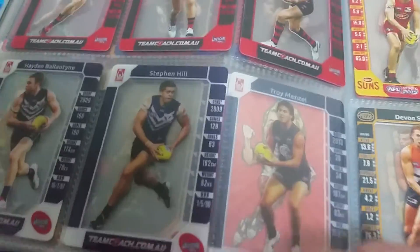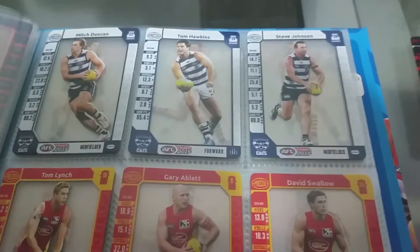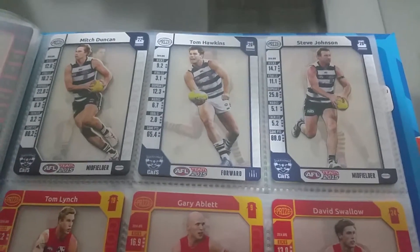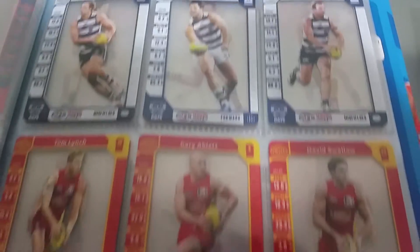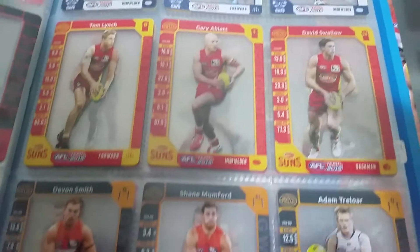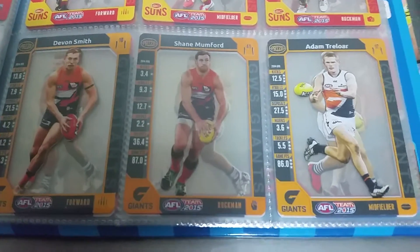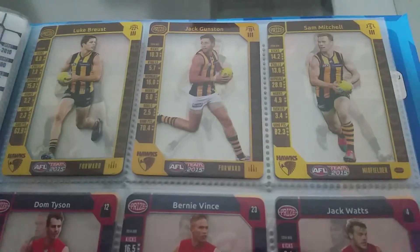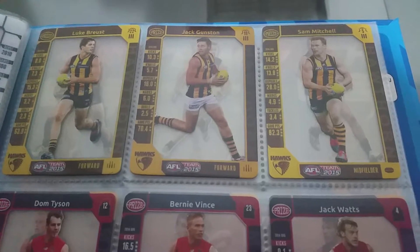The backs are just mirrored images. Each team comes with three prize cards: Geelong — Mitch Duncan, Hawkins and Johnson; Gold Coast Suns — Lynch, Ablett and Swallow; Greater Western Sydney — Devon Smith, Mumford and Adam Treloar; Hawthorn — Bruce, Gunston and Mitchell.